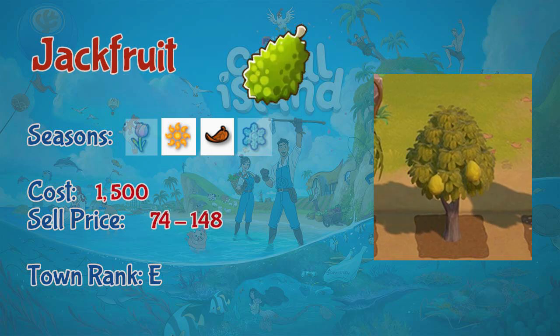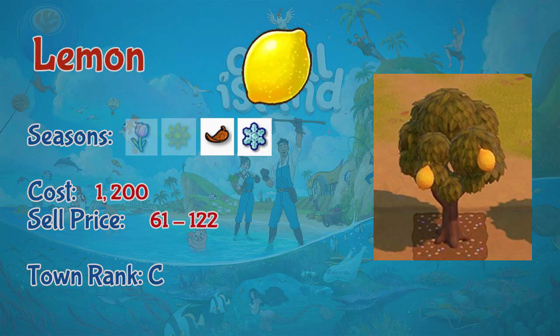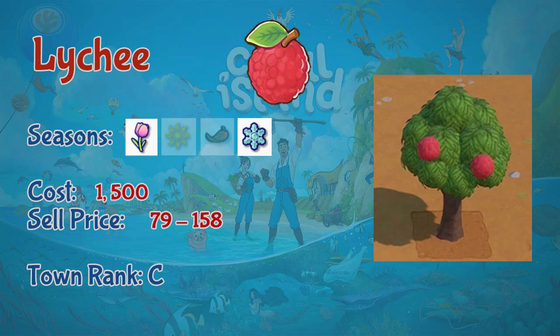Next is jackfruit, which grows in summer and fall. Seedlings cost 1500 coins and sell for 74 to 148 coins, unlocked at town rank C. Next is lemon — a fall and winter fruit. Seedlings cost 1200 coins and sell for 61 to 122 coins, unlocked at town rank C. Next is lychee, which grows in spring and winter. Seedlings cost 1500 coins and sell for 79 to 158 coins, available at town rank C.